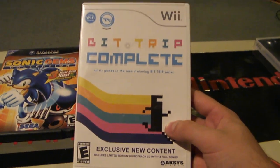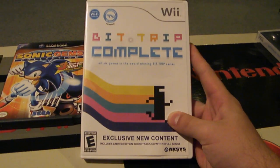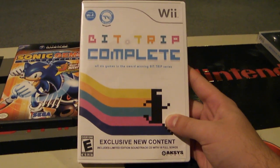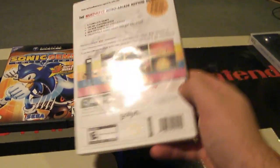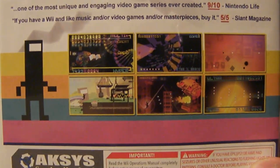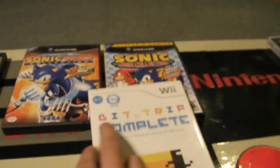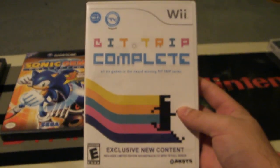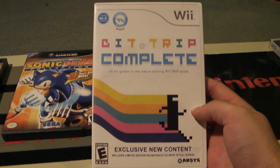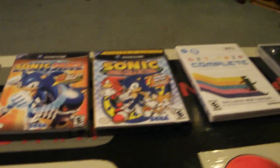There are also more modern compilations like the Bit Trip Complete series. If you've never played Bit Trip Runner, go get it — you can download it for the Wii or pick up this disc. It's a bit hard to find, but I bought it online. It's made by Aksys and includes six games in one disc — all amazing retro games where music is integrated into the gameplay for a synesthetic experience. Buying each game individually would cost around $10 each, but this set was $30 to $40 and even came with a music disc.